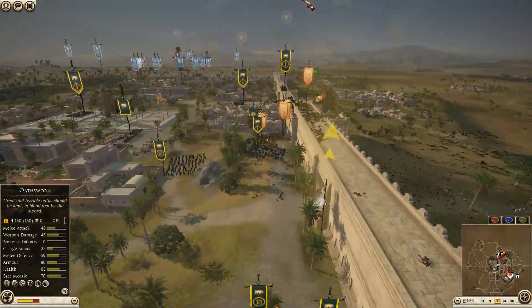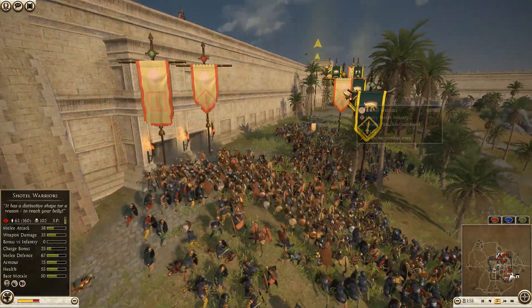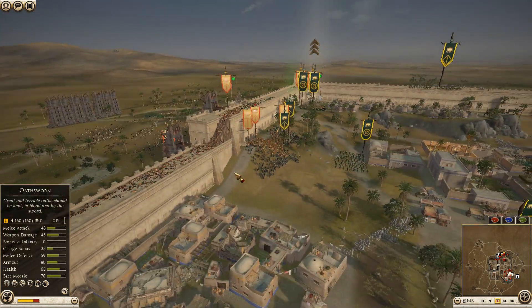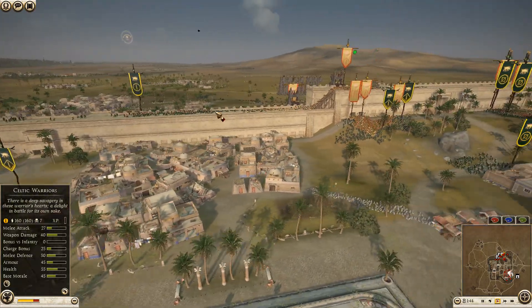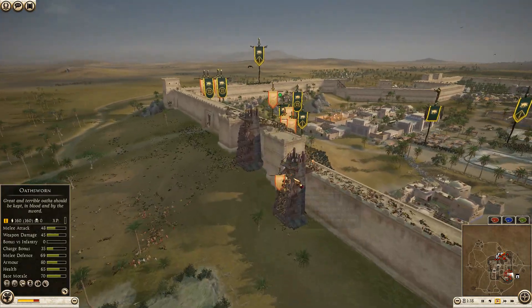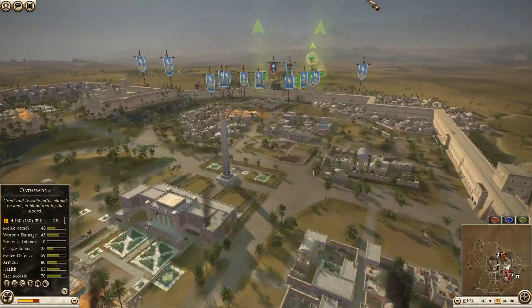The chosen swords have moved up - cutting off some of the Shotel warriors there, and one unit of armored Shotel warriors, but they are not looking good at all. Really not looking good. Celtic warriors have now climbed up on the wall - they're going to come in and cascade into this Shotel warrior unit. Another unit of Shotel warriors coming up, and I think there's some Kushite slave infantry there as well.